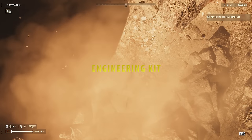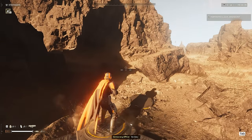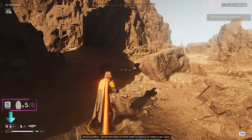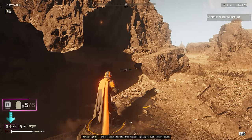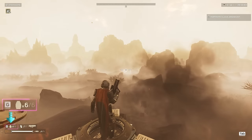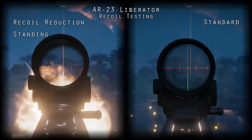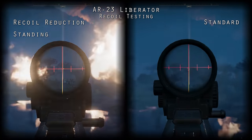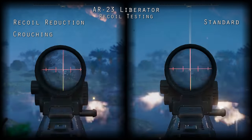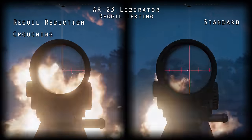Engineering Kit further reduces recoil when crouching or prone by 30% and increases initial inventory and holding capacity of grenades by plus two. Without the Hellpod Space Optimization Booster, you will dive in with five of six grenades. With it, you drop in maxed out at six. The recoil reduction works — I tested this with the AR-23 Liberator. I haven't zoomed in on a freeze frame and measured pixels to determine if it's exactly 30%. What do you think I am, some kind of nerd?